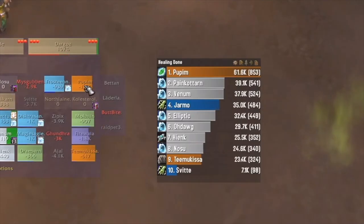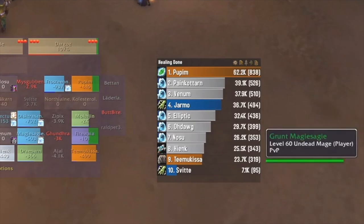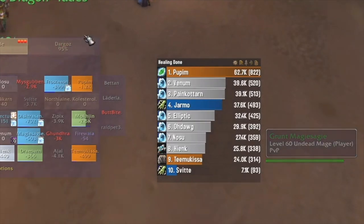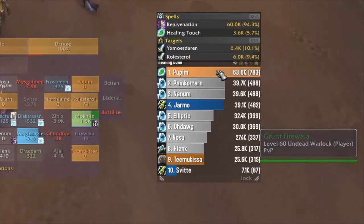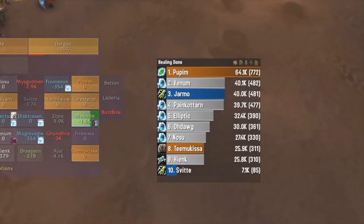Much of the damage in AQ40 is AoE — Thunderclap from the big boys, Arcane Explosion, meteors, poison volleys, whirlwinds. All of this means Rejuvenation healing is the way to go for a druid.